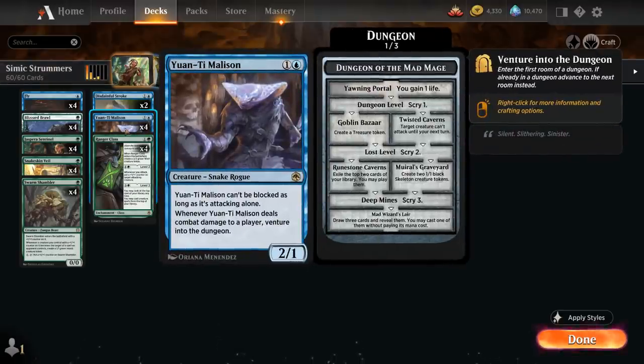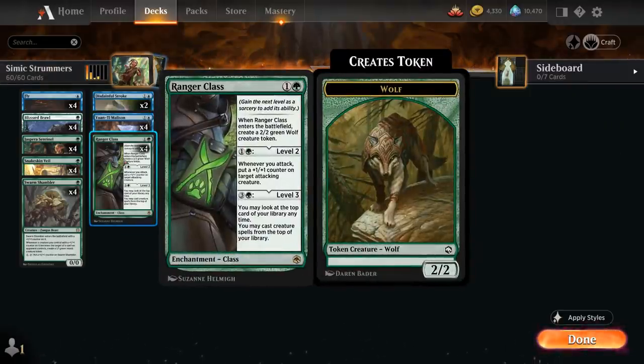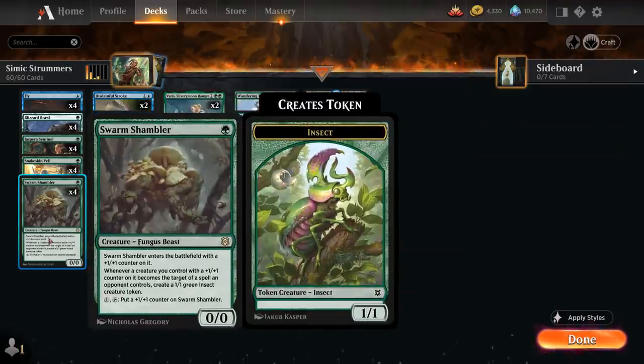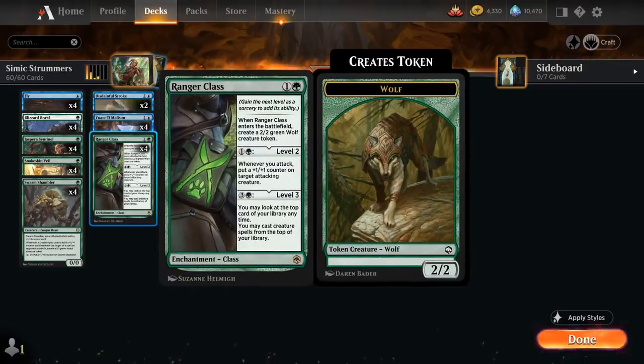At two mana besides the full playset of Malison, we also have the full playset of Ranger Class, a two-mana enchantment class. It enters the battlefield generating a 2/2 Wolf token, then for one and a green we can level it up to level two, in which case whenever we attack we can put a plus one plus one counter on target attacking creature — great in combination with a Malison, which often wants to be attacking alone. At level three, if we pay four additional mana, we can look at the top card of our library at any time and cast creature spells from the top of our library, which also combines nicely with the scry we get in a lot of the different dungeons.